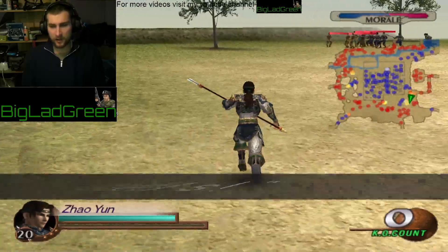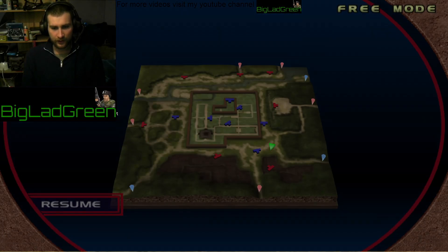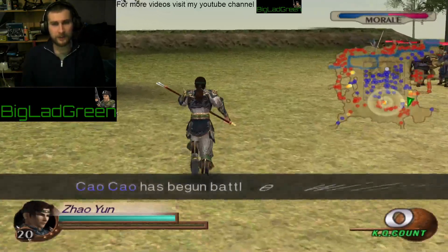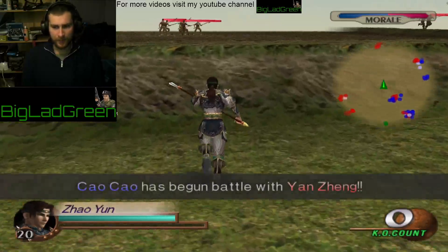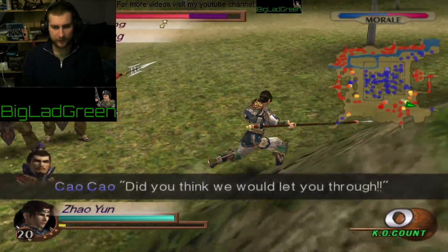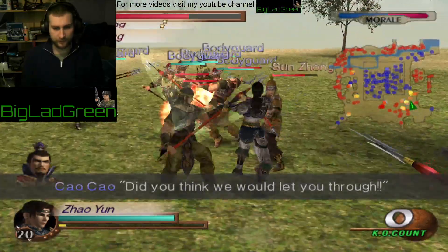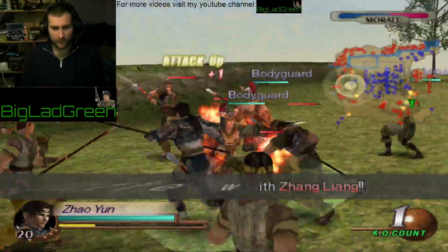Zhang Jiao is down here somewhere. Yeah, he's just straight on. Obviously if you kill him it's not over - he comes back. I may as well kill him, kill this guy since he's here. Three points - stat boost.